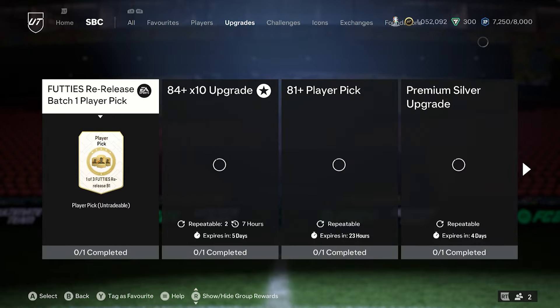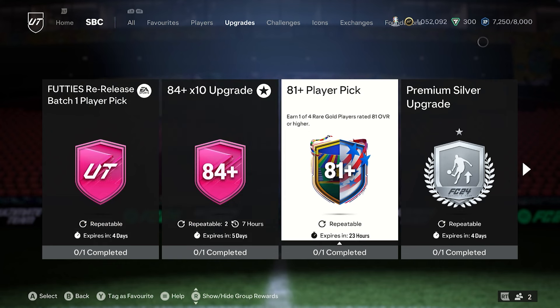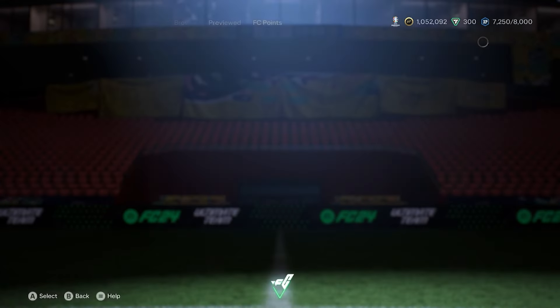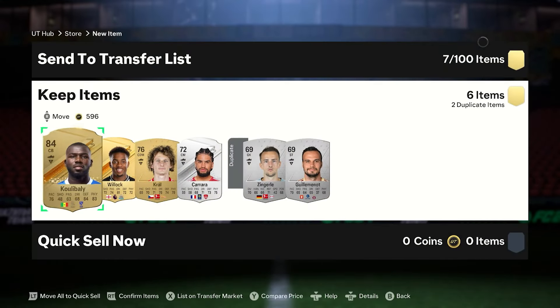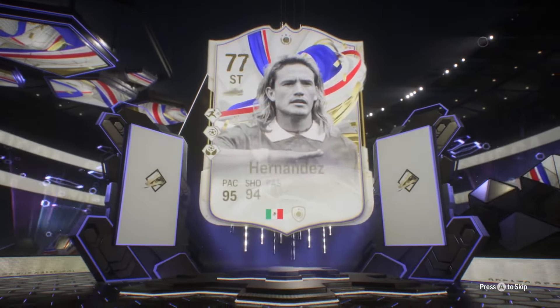The way I'd grind this out would be from around 6 p.m. — do all the premium silver upgrades, bronze upgrades, all the dailies. Then look at the actual daily login for the 83 times 2, and the 81 player pick for today, though it's obviously going by tomorrow and they'll likely give us an 82 player pick. Then put any fodder players into the upgrade — going into the exchange or the 84 times 10. From the second pack we get Hernandez 94 — we take it.